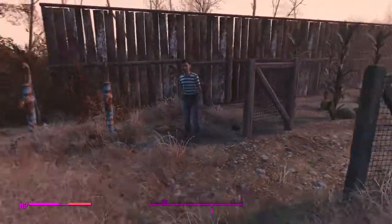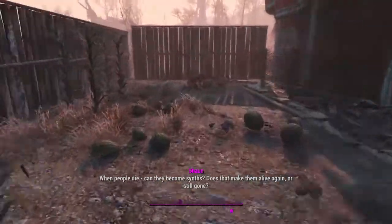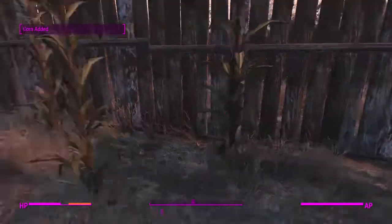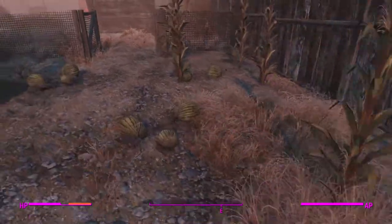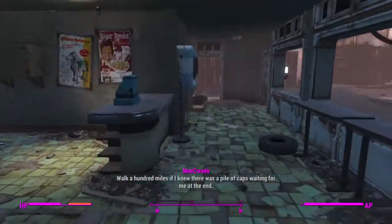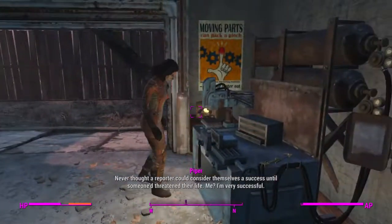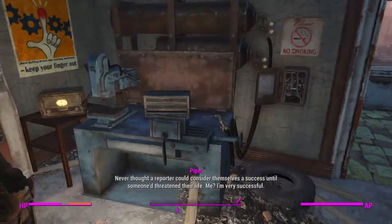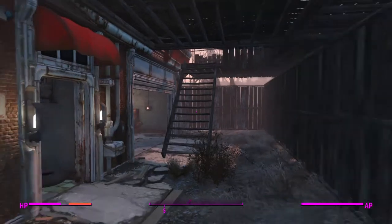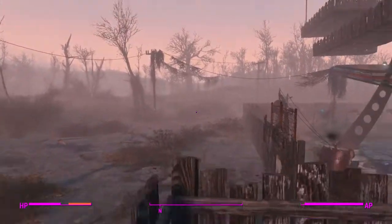Here we have some water pumps which give me water. In here I have my little garden and it's doing a wonderful job - seems to be growing well. I'll harvest this. Nothing really new in here. I have a weapons workbench and generator - that's all for the downstairs.